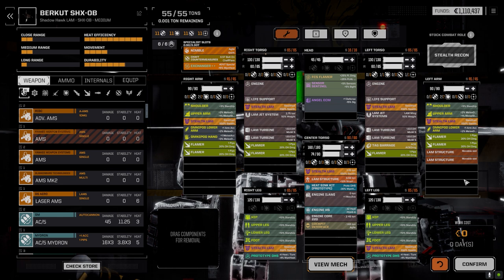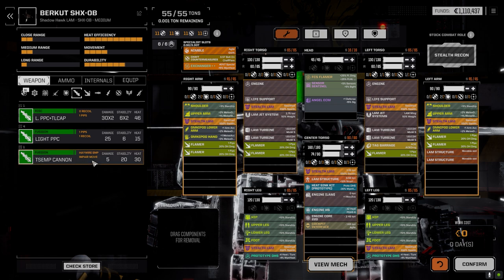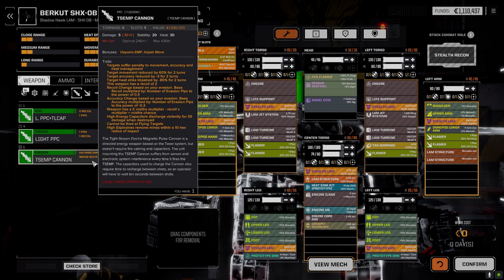We had the Warfare Suite Mark II in here before, which was five tons. Looking at the TSEMP cannon under PPCs, the trick is the recoil changes based on your evasion. So we're going to get massive recoil when we jump - it's number of evasion pips to the power of 0.5. We usually have around eight evasion pips, so 0.5 power of eight is roughly 32 or so.